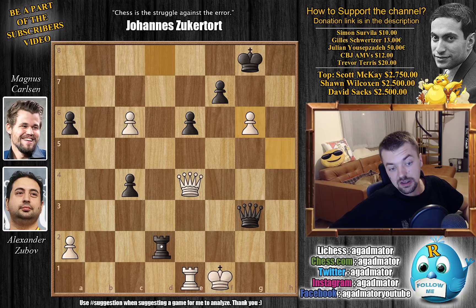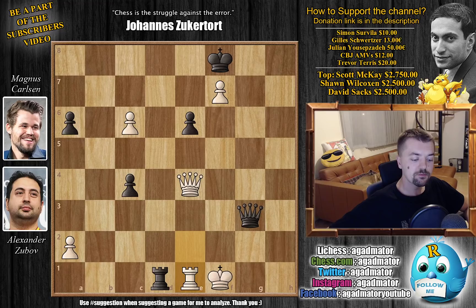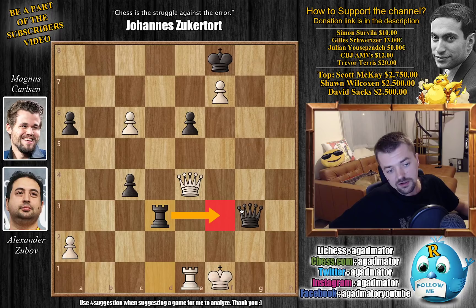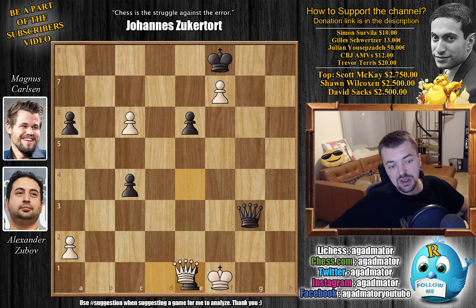Here Magnus goes Rook to d2, threatening mate on f2. Rook to d3 was even better as Rook to f3 is somewhat of an unstoppable threat, but it doesn't really change all that much. Rook to d2 and now we have captures on f7 with check. King f8 and now Rook to e2, the only good way to block this. Rook to d1 check by Magnus, we have Rook to e1 — feel free to pause the video and try to find the best move for Black. The answer is Rook to d3 and the threat of Rook f3 check that there's nothing you can do about. However, Magnus actually played Rook captures on e1 and went into a Queen and Pawn endgame — that's just what happens when you're so confident in your endgame skills.